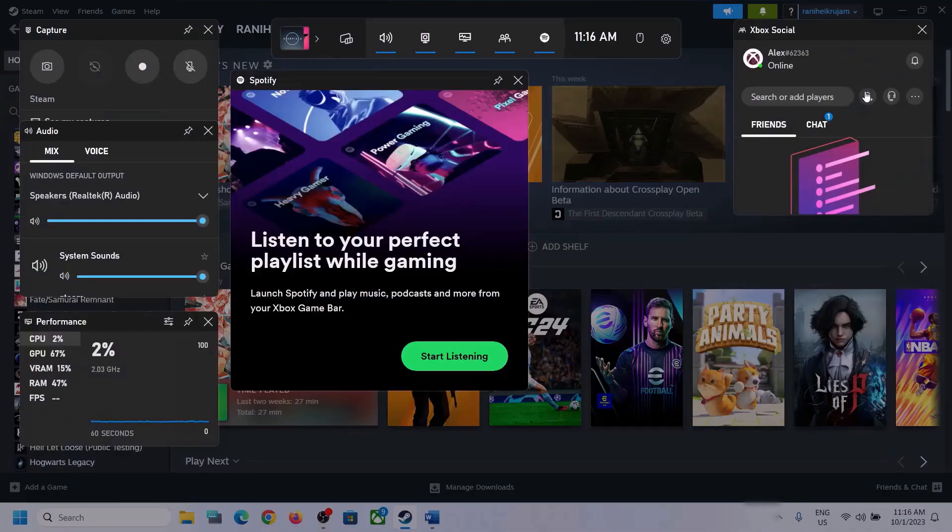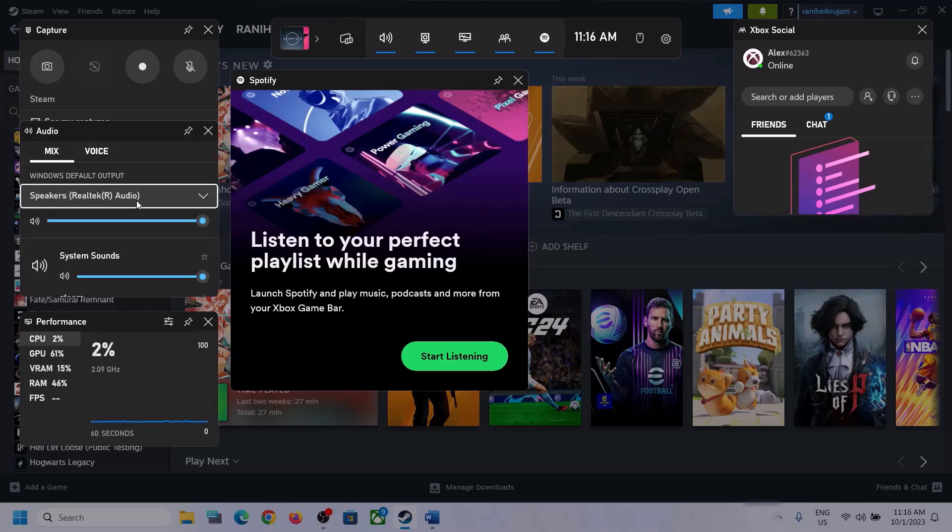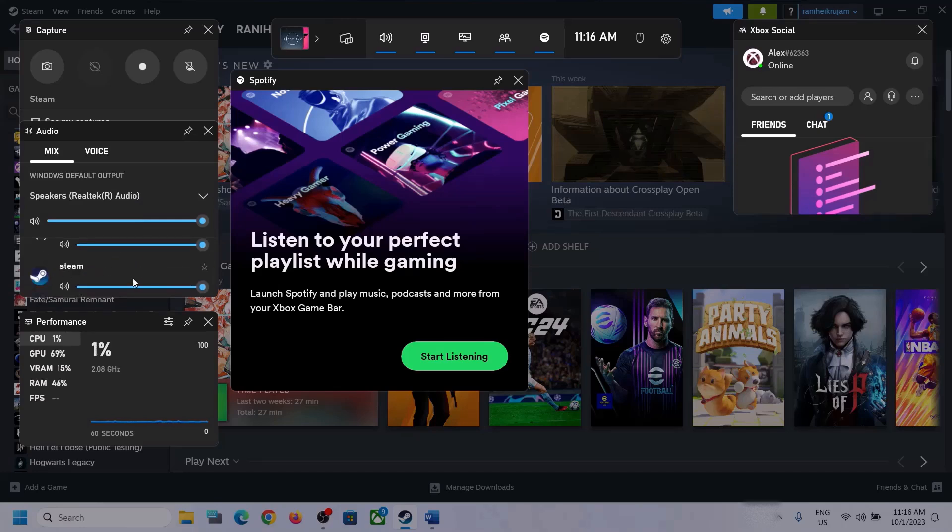Press Windows + G to open the Xbox Game Bar. At the top you can see the speaker icon — click on it and you'll see the Audio panel. From here, click the down arrow and make sure you select the correct audio device, the speaker which you want to use.